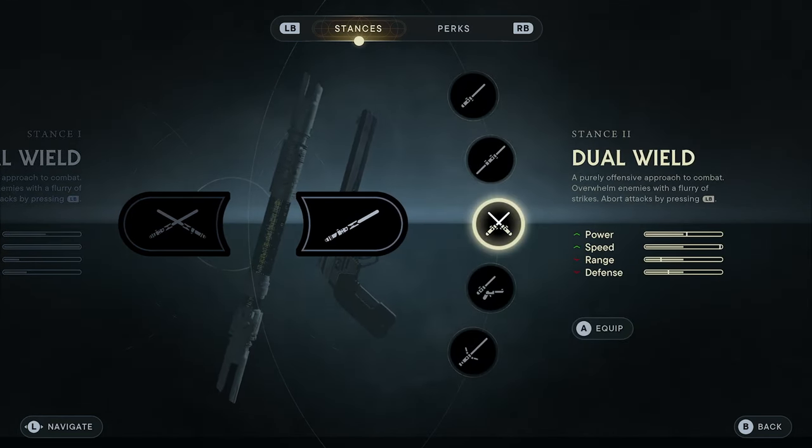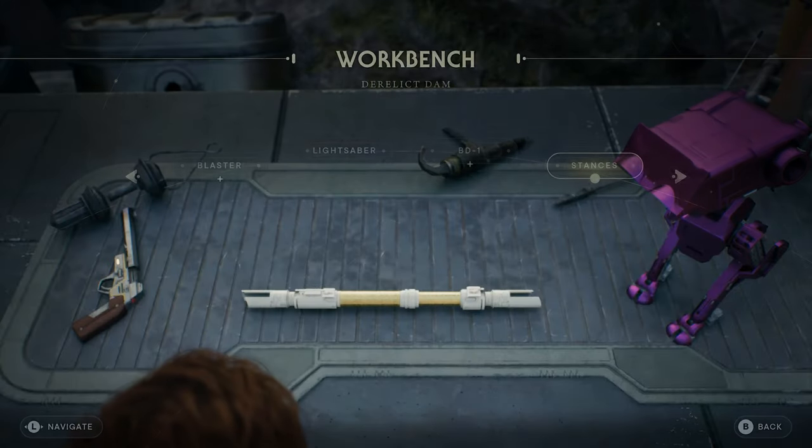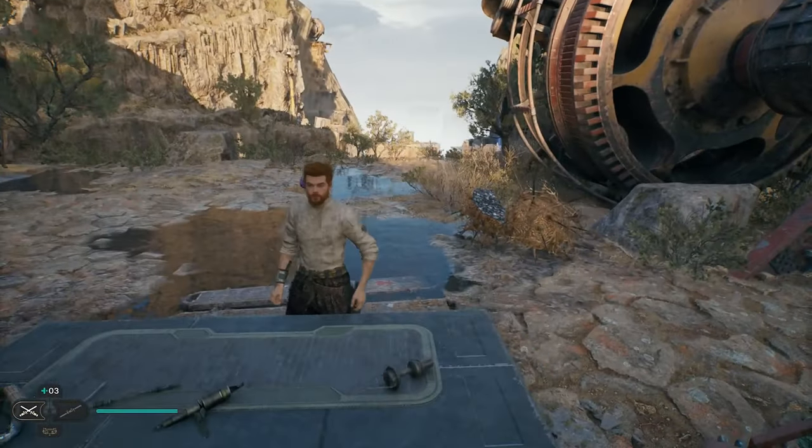When it came to Jedi Fallen Order, everybody had to wait until May the 4th for them to release the red lightsaber, and it's a very simple thing.